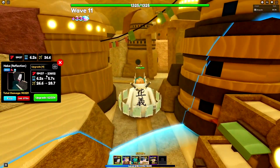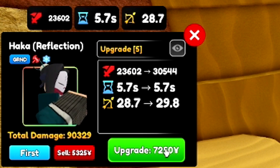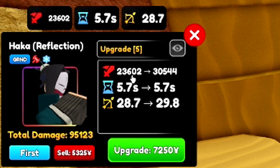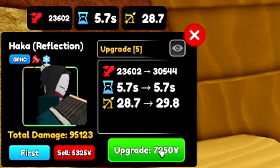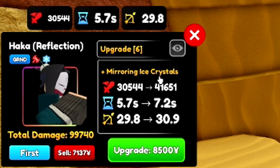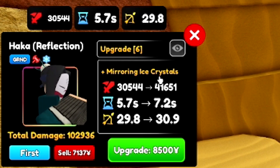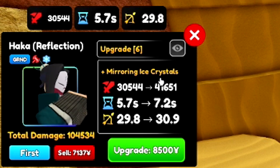Let's keep going. 23.6 thousand damage, 5.7 cooldown, and 28.7 range. Not too bad. Upgrade 6 is 30.5 thousand damage, same cooldown, and 1.1 more range. Then Mirroring Ice Crystals — this is the ability we got for evolving it. Damage goes up to 41.6 thousand, but the cooldown goes up to 7.2, which is kind of disappointing. And we get about 1.1 more range.